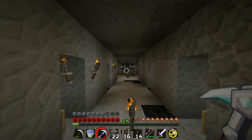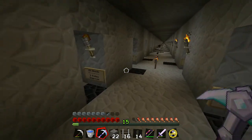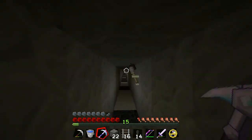I have a diamond pickaxe with Fortune 1 on it, and basically what we're going to do today is hit these diamond blocks. Oh, three visible diamonds right here — let's go check this out!